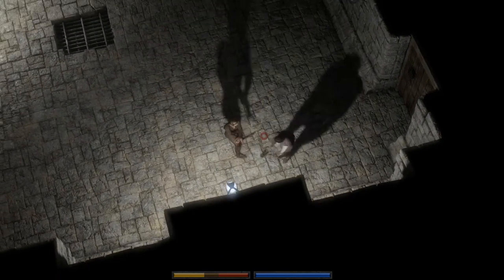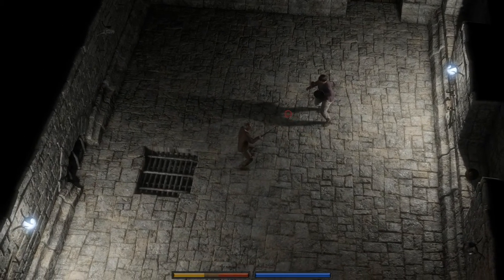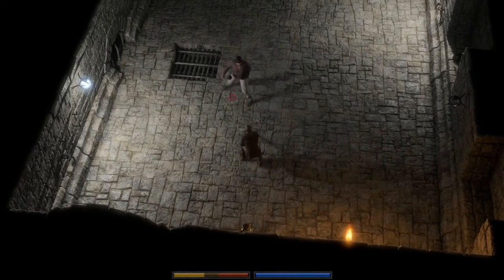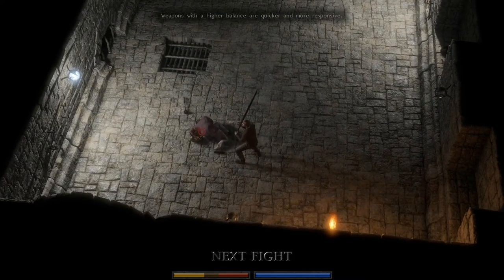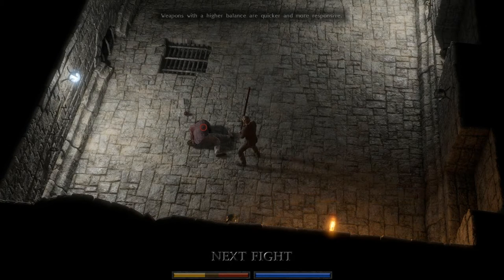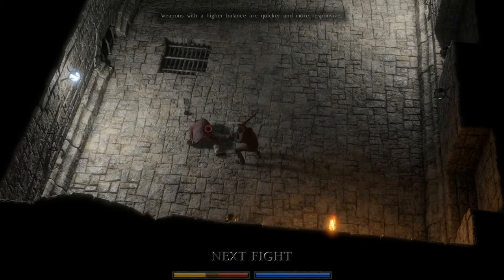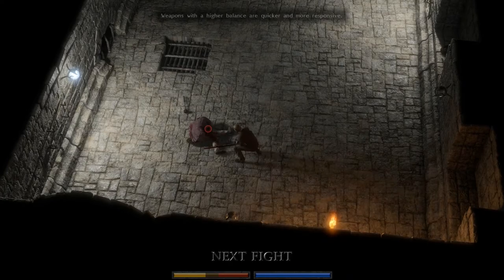Obviously once someone gets inside my guard it's not a good idea to be using overheads, and I wouldn't be doing that in a regular fight. But today we're just using overheads to see what's possible. Let's try the crouch — there we go! So you attack and then you have to crouch as the sword is coming down, like that. The crouch responds very quickly, so if you do it too soon it doesn't add strength. It has to be timed just right.